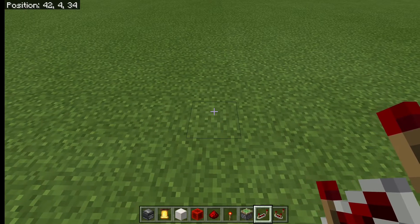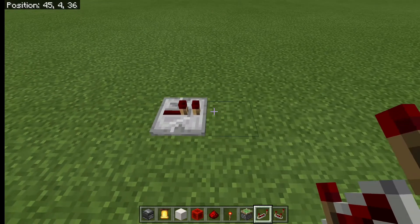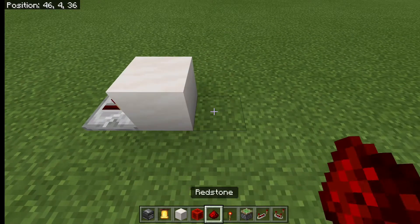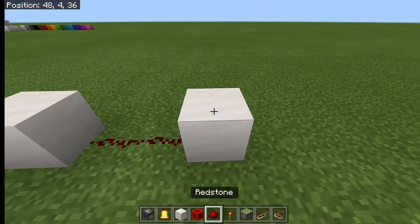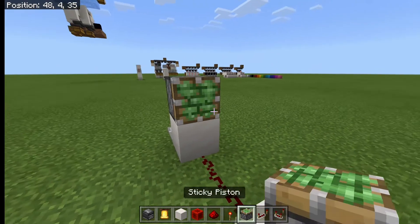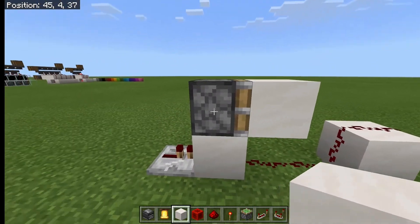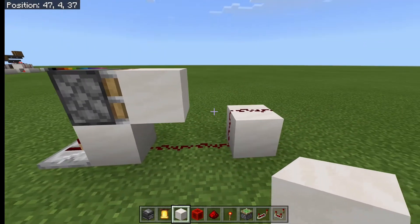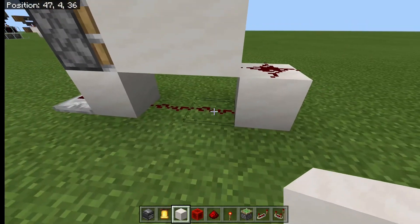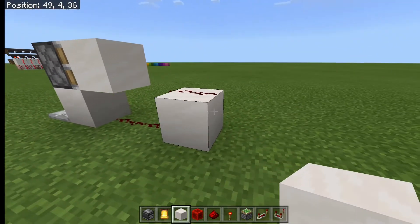So the first pulse limiter we're going to look at is this one. We're going to place a repeater. We place a block with two redstone dust after it, one more block and redstone dust on top of that. Turn back and we put a sticky piston here with a block on it. The idea is when the piston pushes, a block extends out here, that will break this dust. So the connection between here and here is broken and that limits the signal.